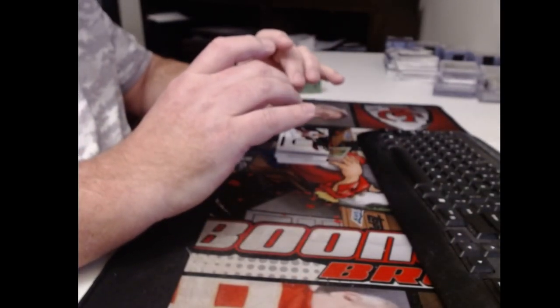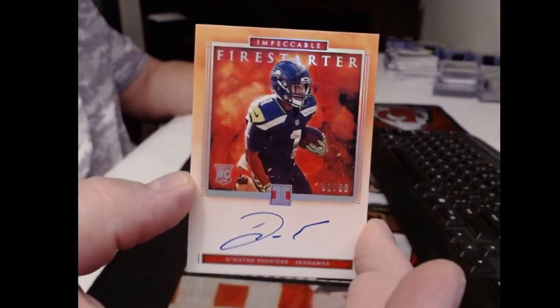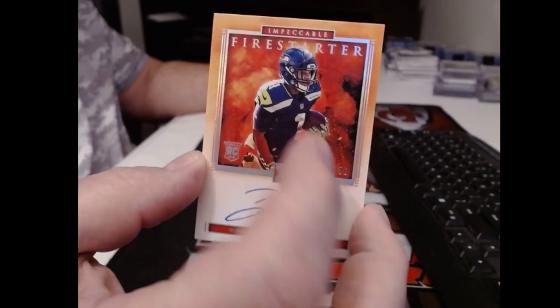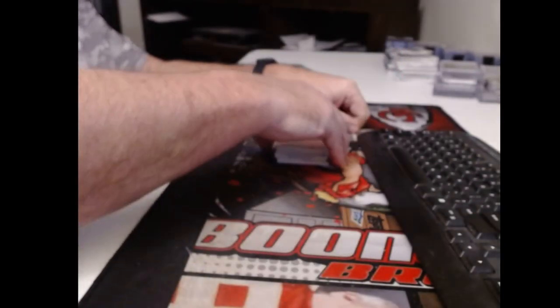An old-timer — Clinton Portis, jersey auto numbered to 75. And a Fire Starter card, one of 50 — Wayne Eskridge. It looks like his number is one of 50 — jersey number. Pretty cool.